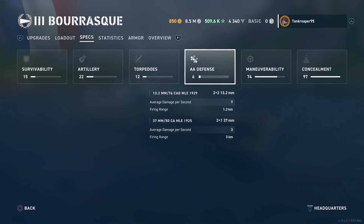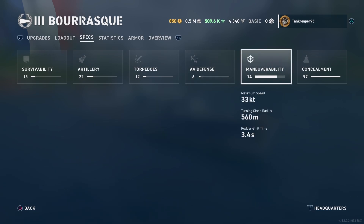For AA, she only gets 2 guns in the short to middle range. She gets the 13.2mm 76 CAD MIL-1929 — 2 of these, average damage per second 7, firing range 1.2 km. She also gets the 37mm 50 CAD MIL-1925 — 2 of these, average damage per second 3, firing range 3 km. That's the AA you've got.